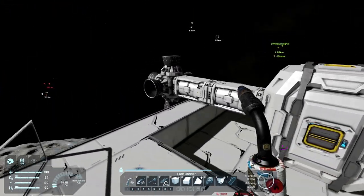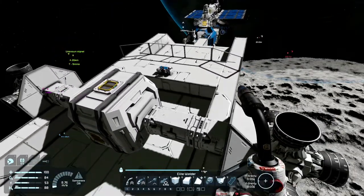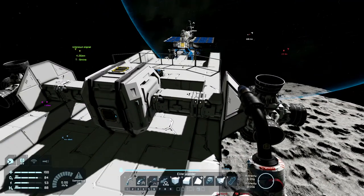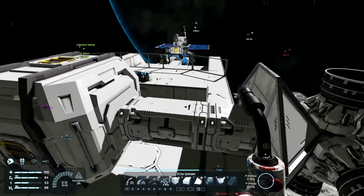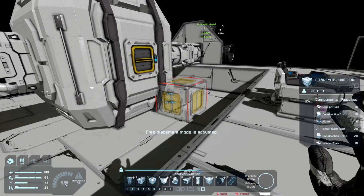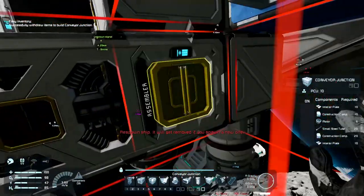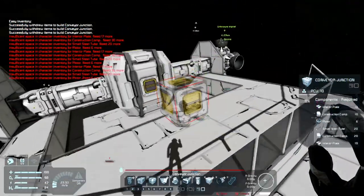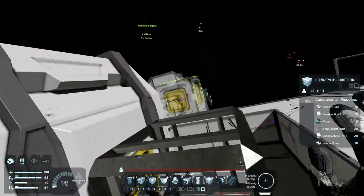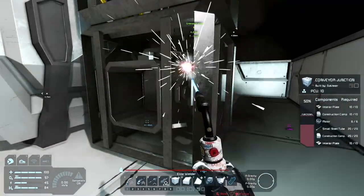I'm gonna have to do it on this side too, so bear with me. We need to put more stuff in here — batteries, O2 generators, all that stuff. I need to make this junction here and there, just expand on what I can build on the ship. So we'll extend the connection points here and here and maybe up here as well — that way you have some connection points to build from.